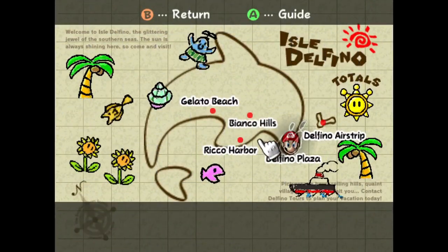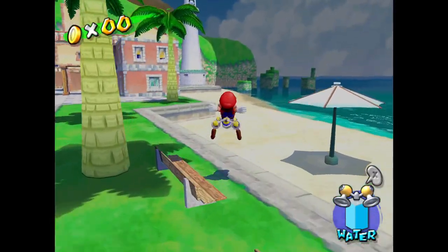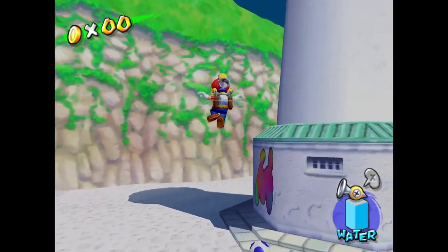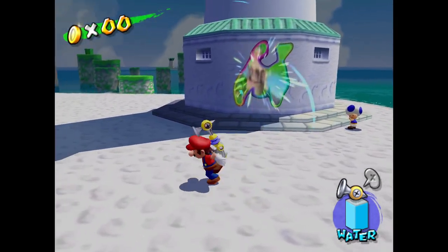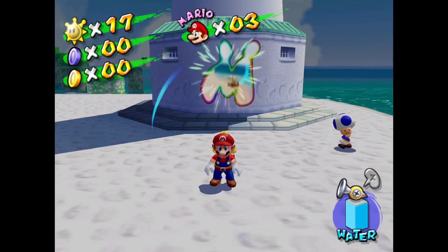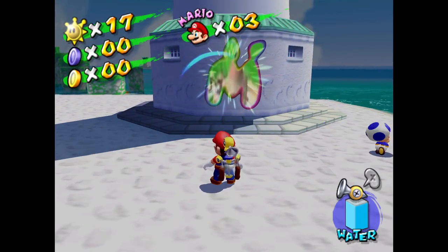Also, the island is in the shape of a dolphin. I believe Isle Delfino in French or something like that literally means Dolphin Island or something similar. And it's interesting because the console this is on — the GameCube — was originally going to be called the Dolphin. But it was changed to GameCube, and that name became the name of the rocket that Olimar has in Pikmin 1.